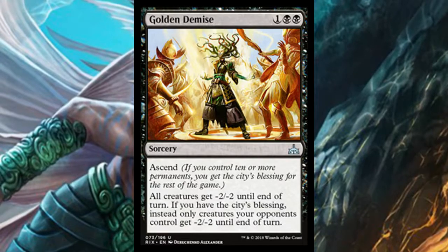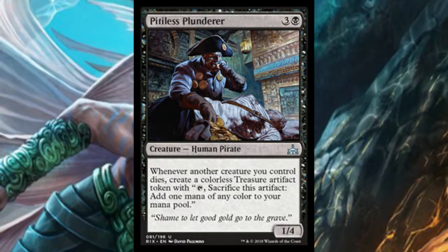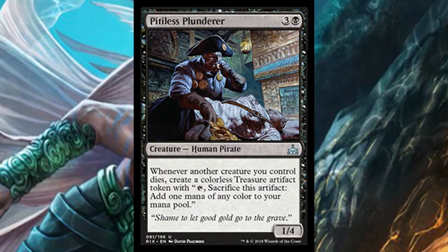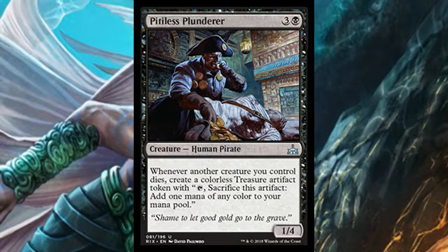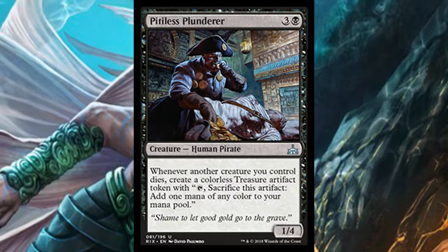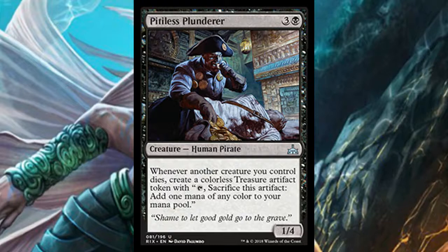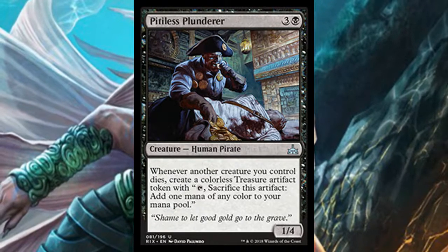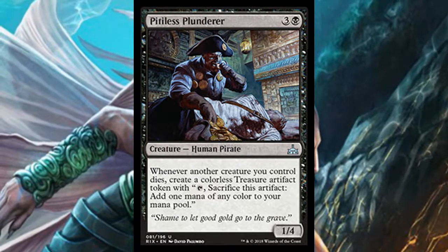Pitiless Plunderer is a four-mana 1/4 human pirate. Whenever another creature you control dies, you create a treasure artifact token, giving you more mana. I'm not sure how I feel about it — not something I'd rush to put in a deck. It could be good if you need extra mana, some incentive to sacrifice your own creatures, or a deterrent against your opponent removing your creatures. At best it's a filler.